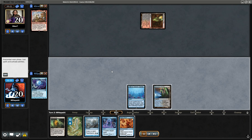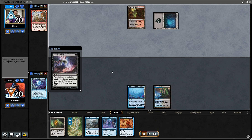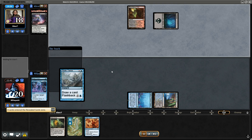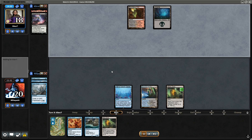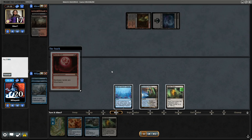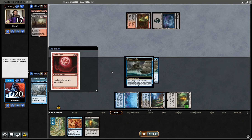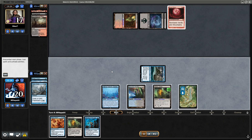We're gonna Piracy Charm that — too bad. This sucks. We do have eight Islands as long as we draw them.